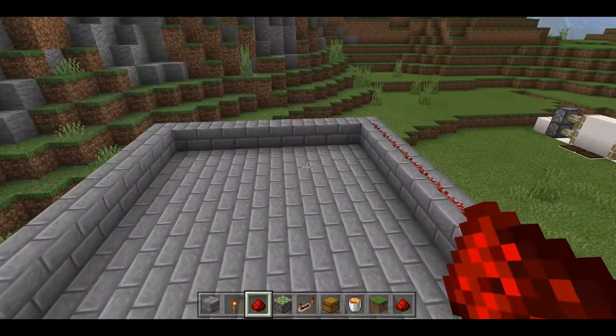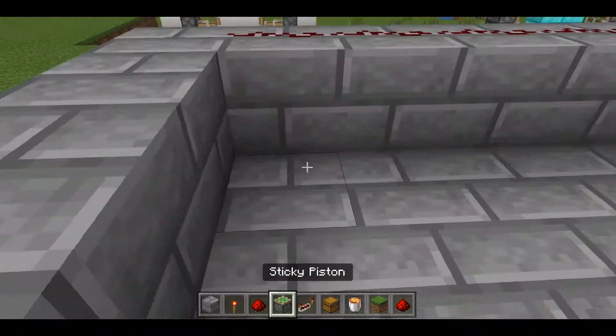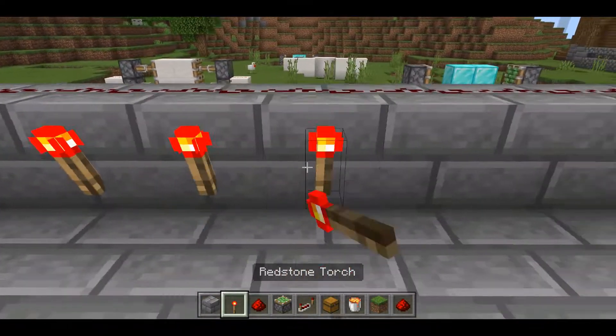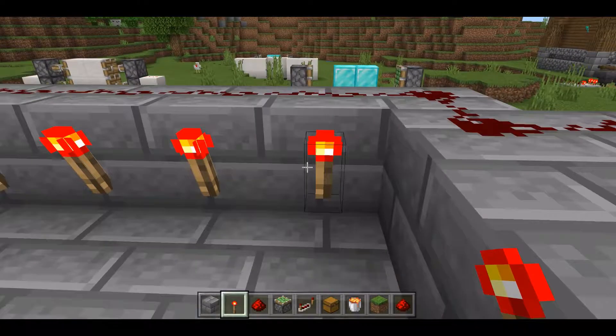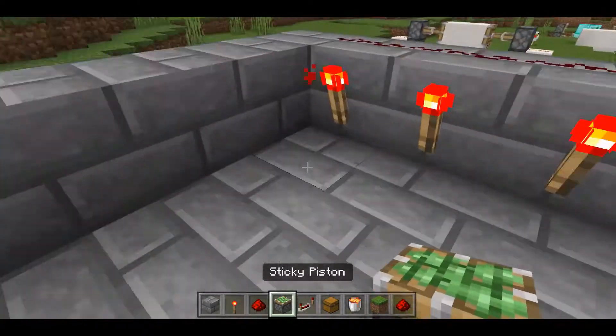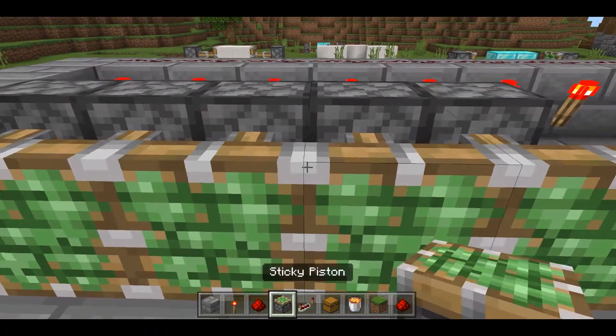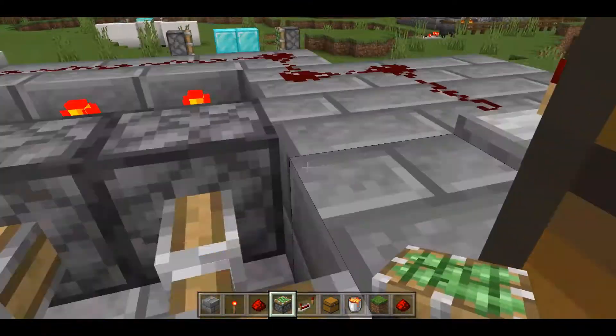If I open that chest, it will stop here — I think, I'm not sure. But you place redstone torches along here now, and then you place sticky pistons all along here.